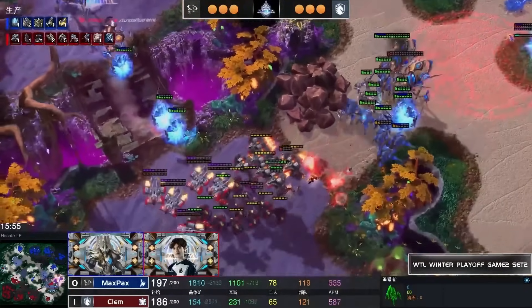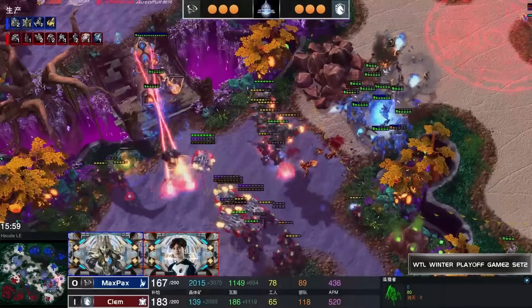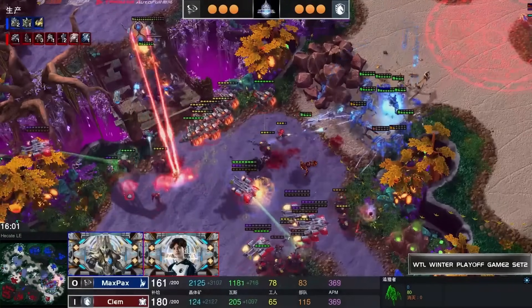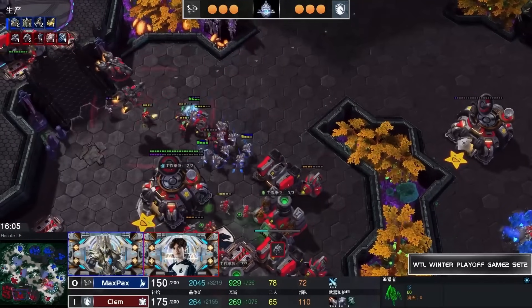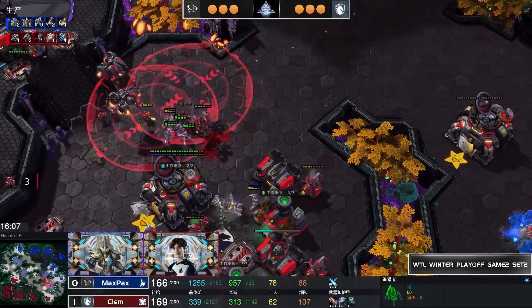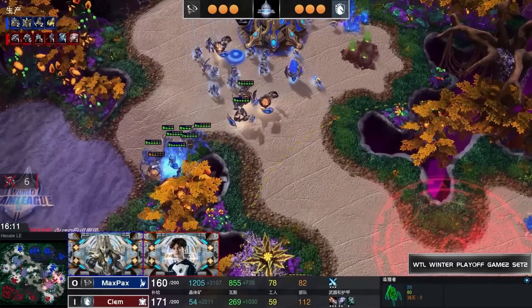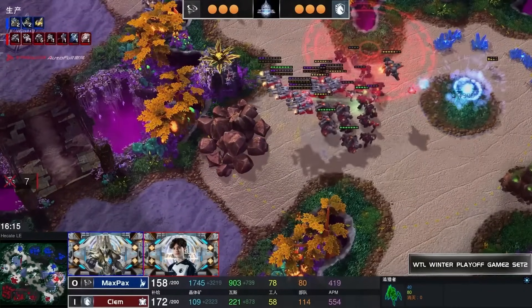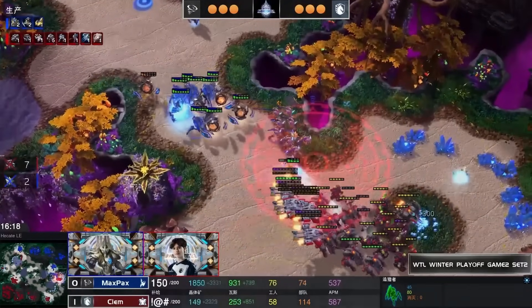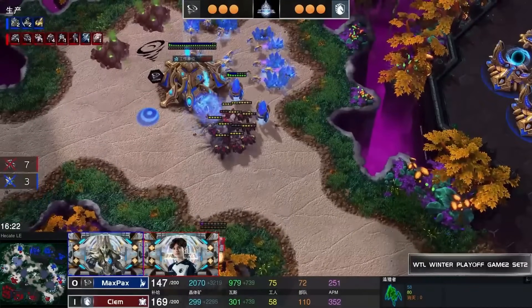Vikings fire forward — the first Colossus is in trouble and the Observer goes down. Vikings quickly get rid of both Colossi. It's a horrible fight for Max Pax — the two-sided attack was really bad because the Colossi melted one side then the next, and the Disruptors don't hit anything because Clem had all the space in the world to work with.